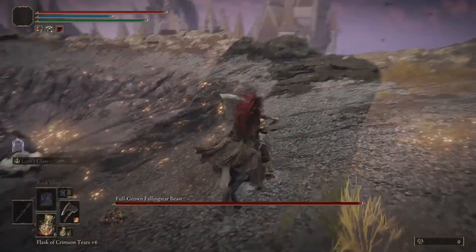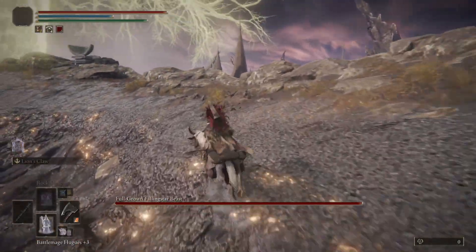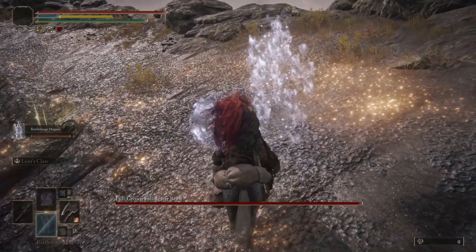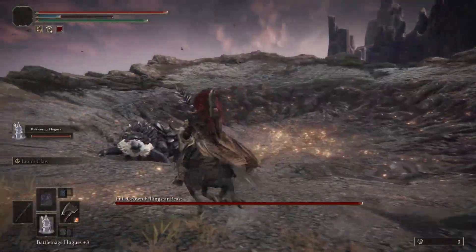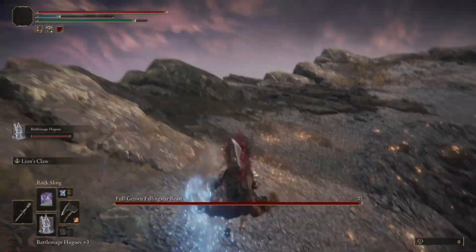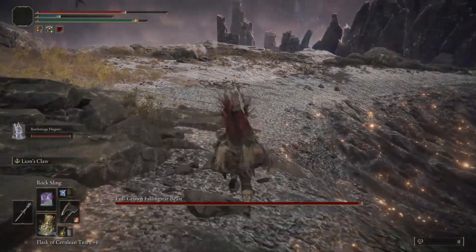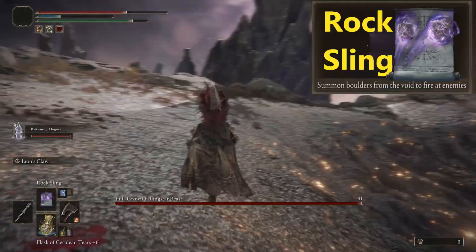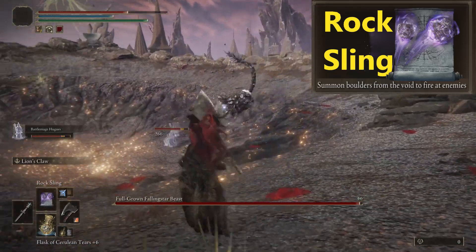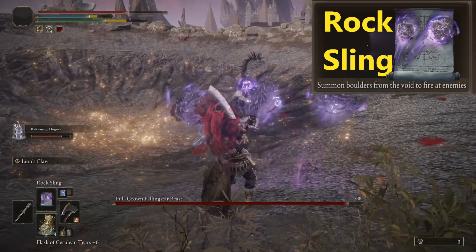We go ahead and jump with the horse and go all the way up. Now there's a Falling Star Beast — I'm not sure if one could skip it and go to the right. I didn't even know there was a path to the right, so this is my second battle with it. The first battle I decided to use magic from a distance, more specifically the rock sling.